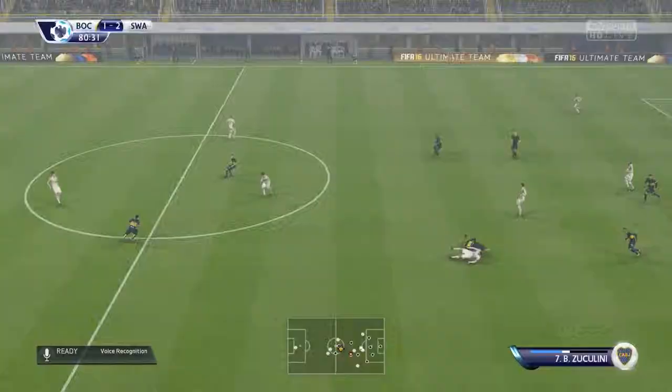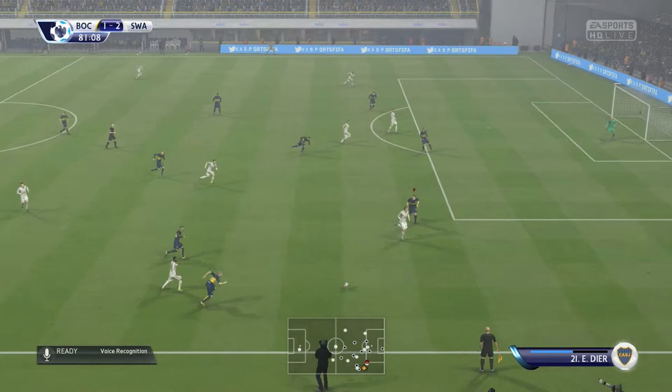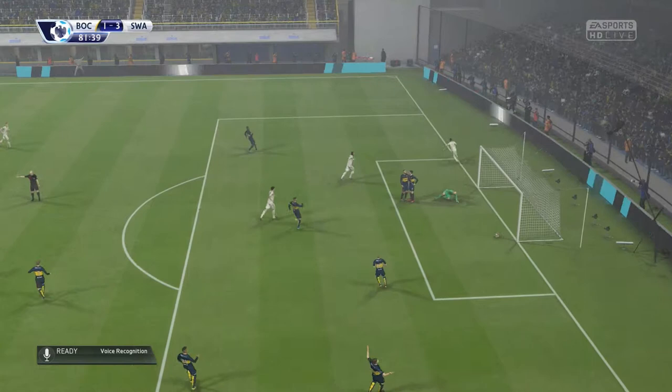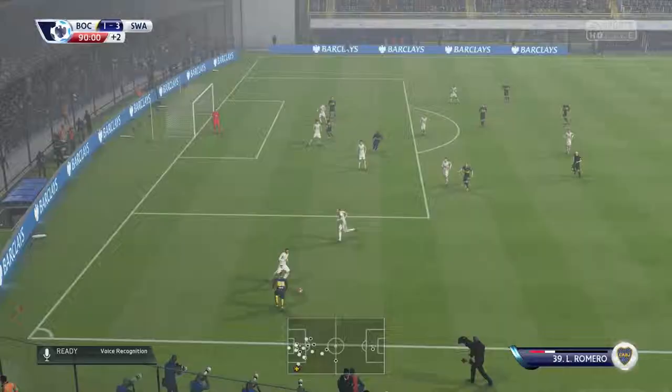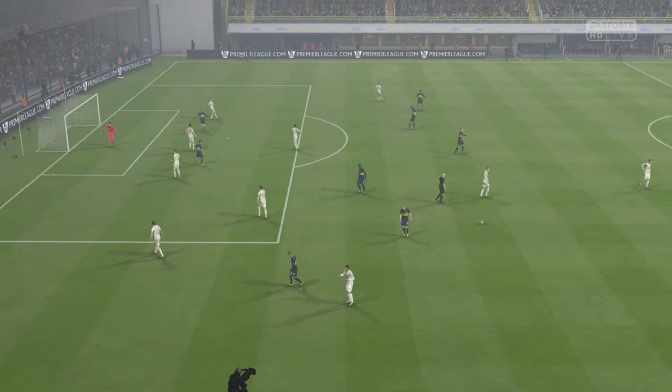Unfortunately we go down to Swansea City — it doesn't look like we'll be getting all three points, hopefully we can still get one. But Swansea intercept the pass, Nathan Dyer the goal scorer plays through to Andre Ayew, the man who won the penalty, and this time he's scoring the goal — heading in a cross from Giffy Serganson, giving Swansea City the victory. Very disappointing to lose to Swansea City.